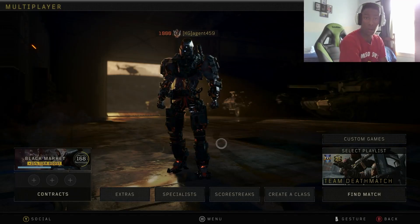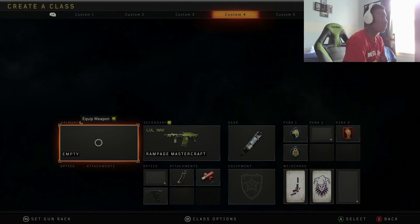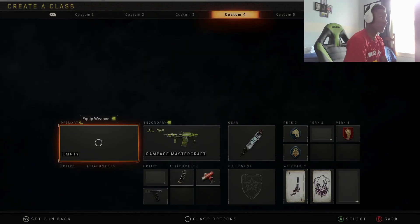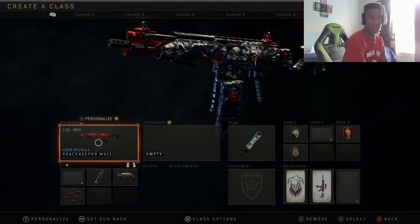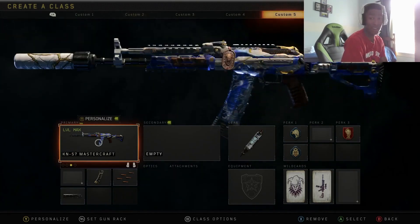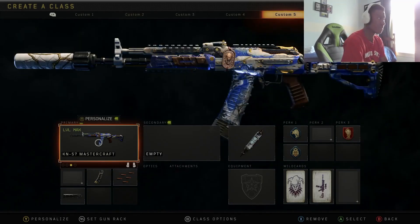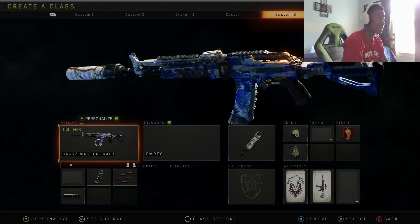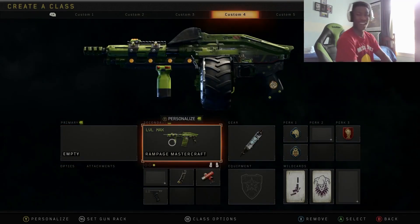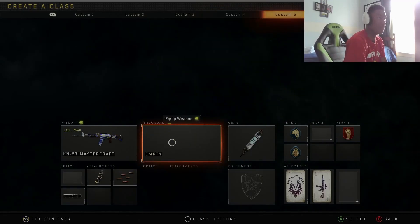Yo, what's up guys, major459 here and welcome back to some more Blackout 4. So today's gameplay we're going to be using the Spitfire. Probably the next video I'll be using the Peacekeeper, then I might use the KN because this mastercraft variant is so OP — I remember I used to use this all the time. If you have this mastercraft, use it. Then we'll probably use the Rampage eventually as well, so it's gonna be toxic in the future. Anyway, let's go ahead and get started.